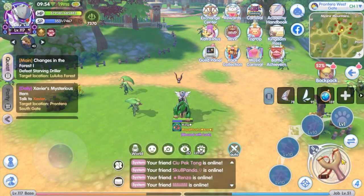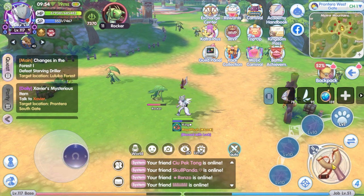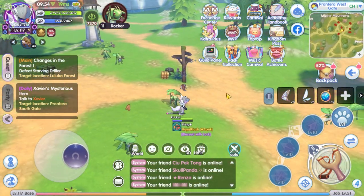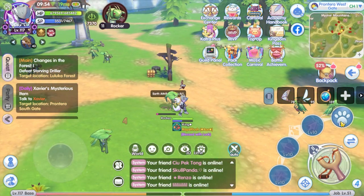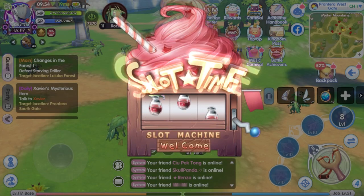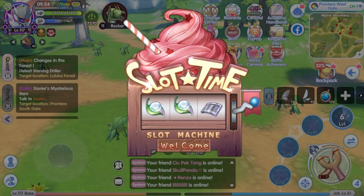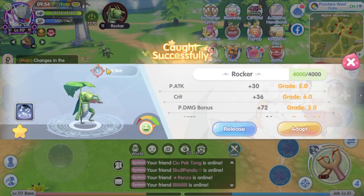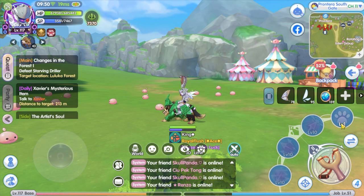Since you no longer need to use the projectile bullet to catch the pet, you can just deal damage with the slingshot. The process is still similar: first lower the pet's HP or attack the pet at least three times, then use the taming skill to catch the pet. Remember to equip the taming skill into the skill slot. That's a Rocker pet caught on the first try!